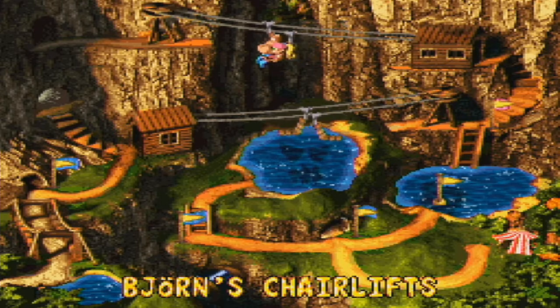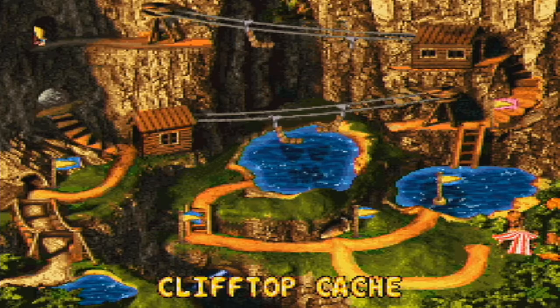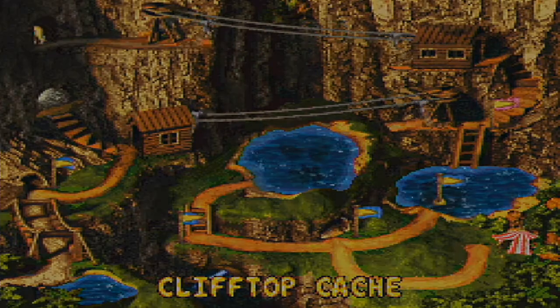There's one more cave — Bjorn's chair lift leads to it. This must be the nine-note one. After writing it down carefully: A, A, B, B, B, A, B, X, Y. Yes! Final banana bird! That was nine notes. That was actually the final one — all 15 banana birds collected.